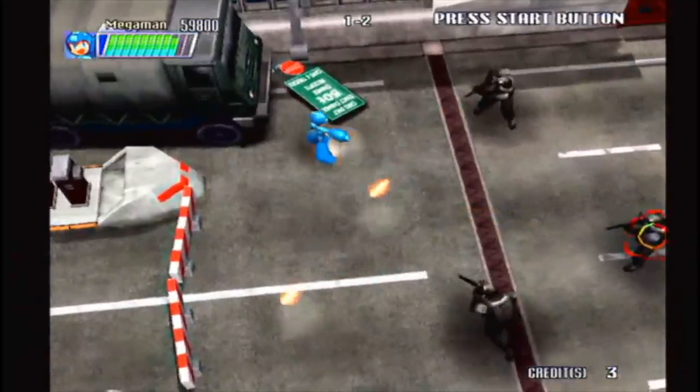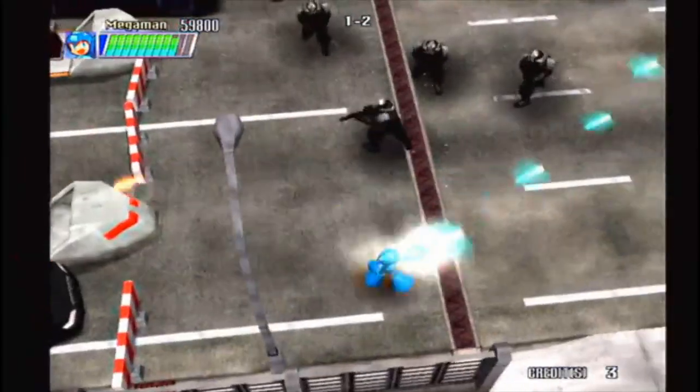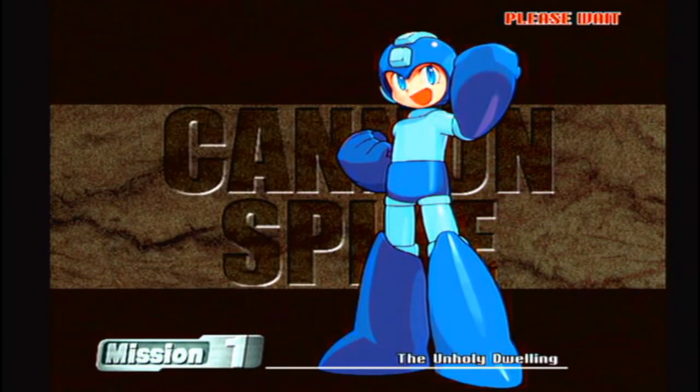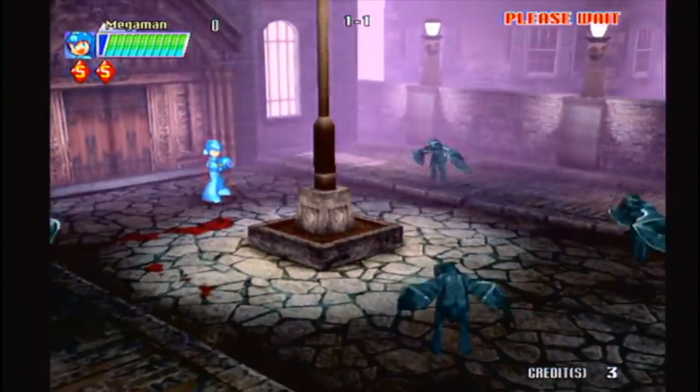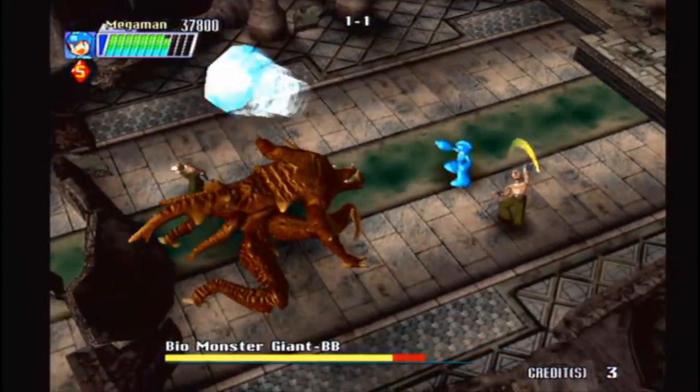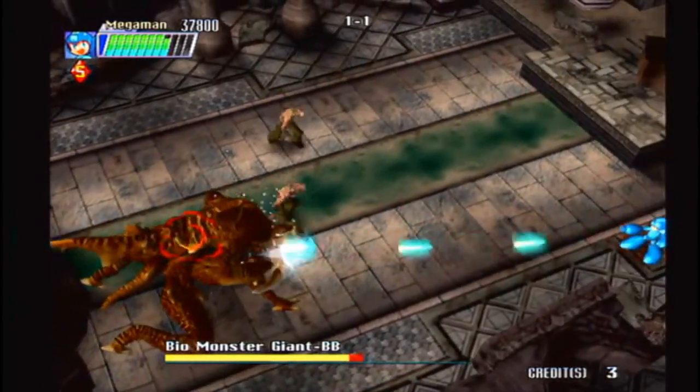First up, Cannon Spike. Cannon Spike is an isometrical 3D top-down shooter where you can control one of five characters, ranging from Arthur of the Ghouls and Ghosts franchise, to Cami and Charlie from Street Fighter, to even Mega Man as a secret character. Cannon Spike's overall difficulty isn't too hard — you can probably clear it in one sitting with many continues. I really enjoy this game and I'm going to give it an S.